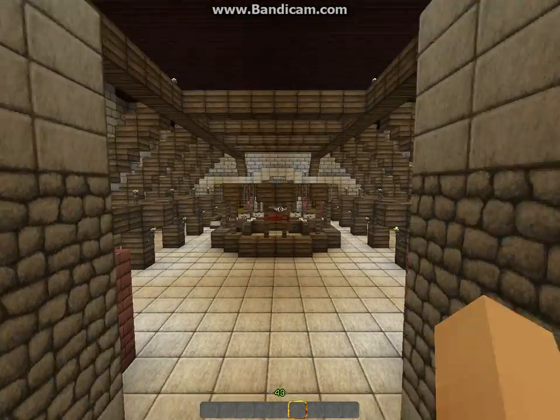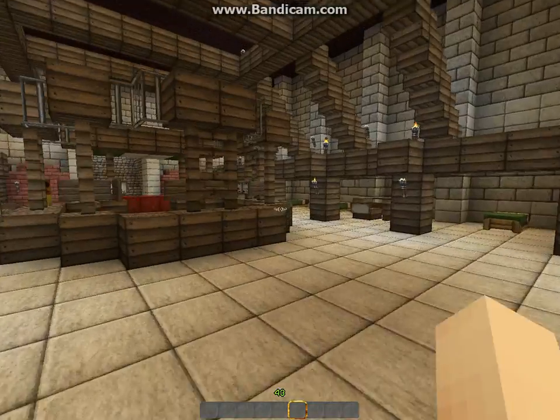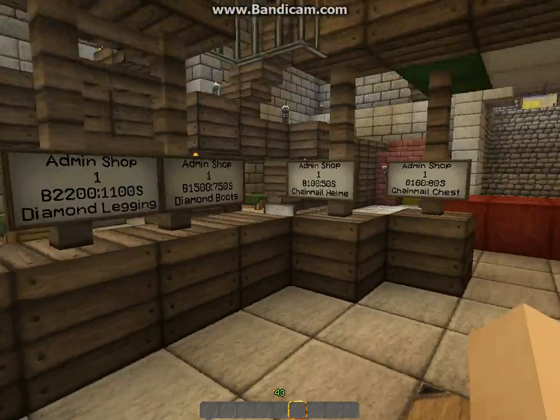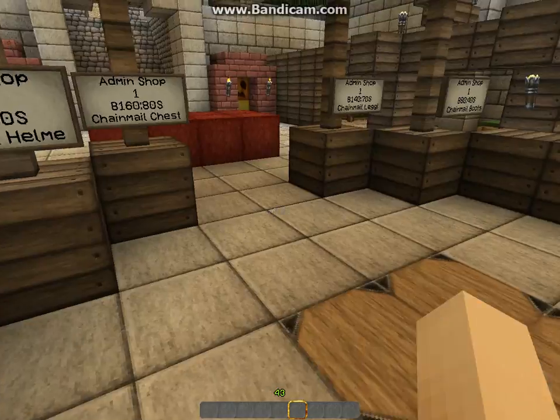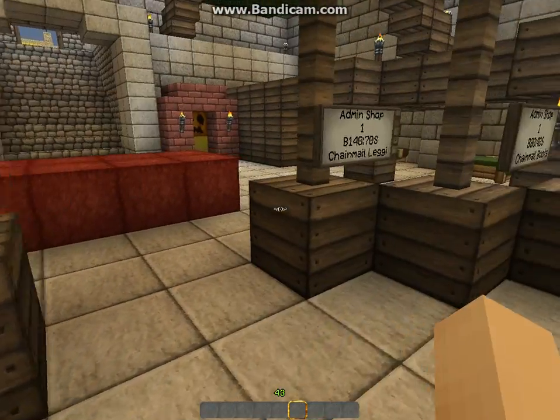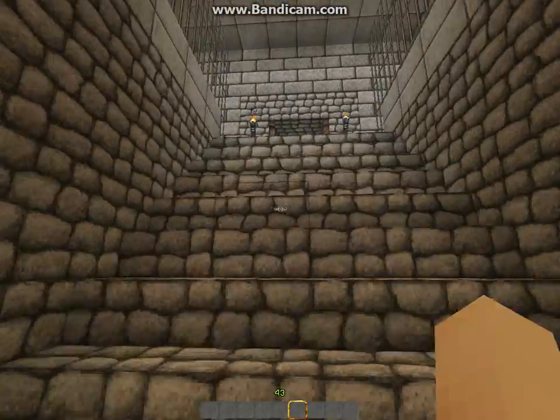In here is the marketplace and training area before you go into battle. Here is the shop where you can buy, let's say, diamond boots. Let's get some diamond boots — which it won't work, so let's continue.